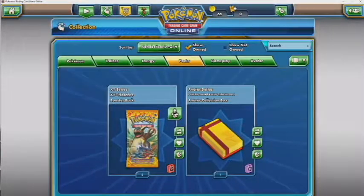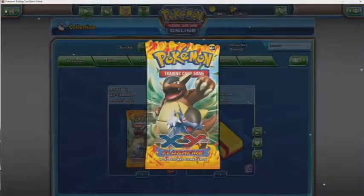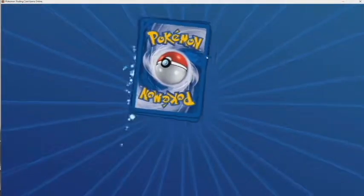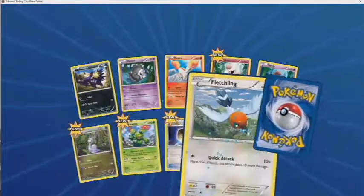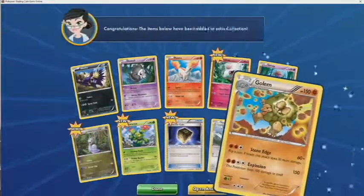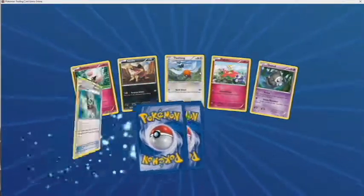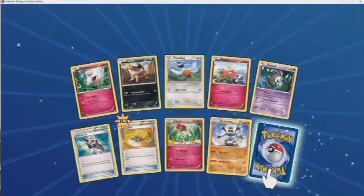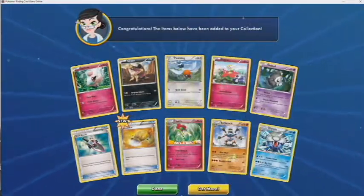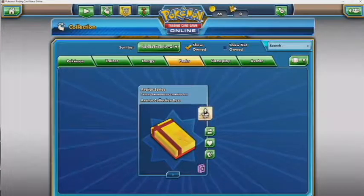Now onto Flash Fire, my favorite set. Hopefully I get at least one crazy card like a full art or a Mega Toxicroak — that would be cool. We got it going — last pack. So far we don't have the best pulls but we got some pretty cool cards. A little Barbecue and a Wall — not much from Flash Fire.